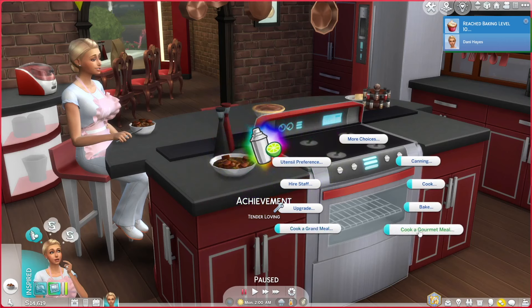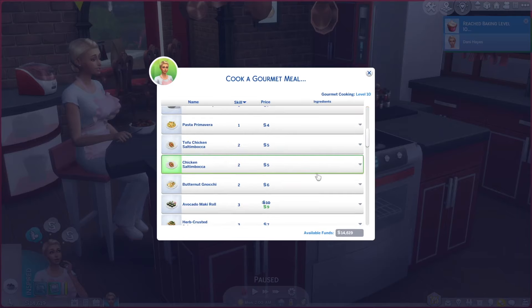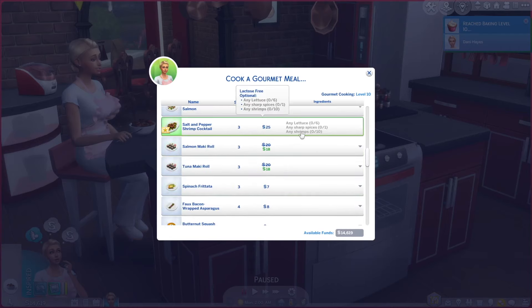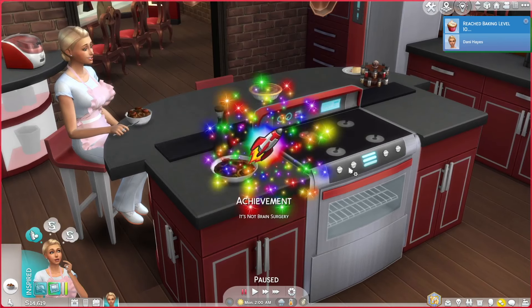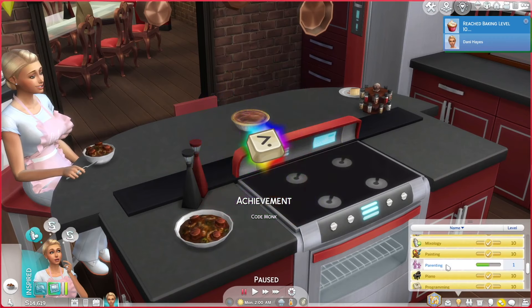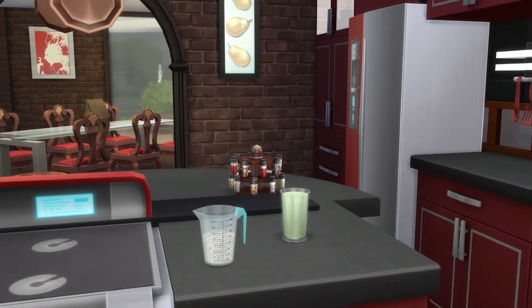Let's try gourmet cooking real quick - she's maxed out on gourmet meals too, and it has a couple recipes that require ingredients. There go the shrimps - salt and pepper shrimp cocktail requires any shrimps, so that's when you would get the pack of shrimps and be able to do that recipe. Couple this with that mod that requires you to have ingredients in order to cook anything, and this would be a game changer. I was trying to pull everything out the refrigerator to take a good look at it up close and personal.